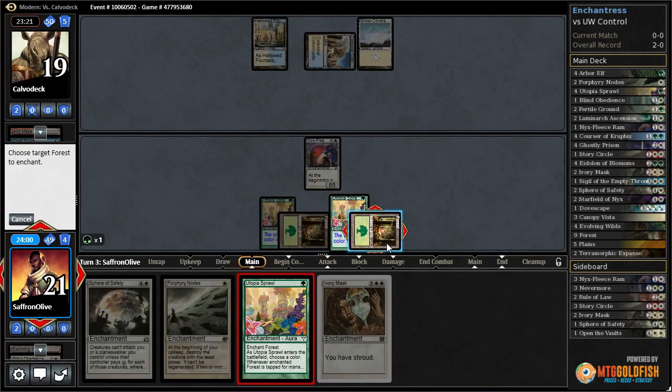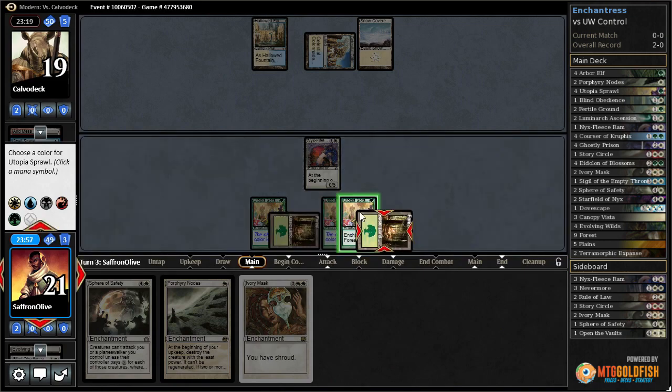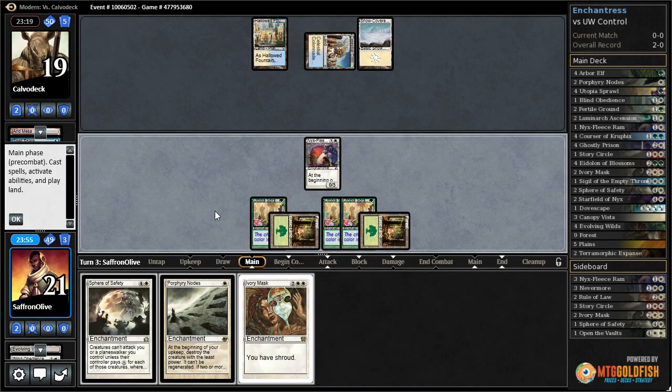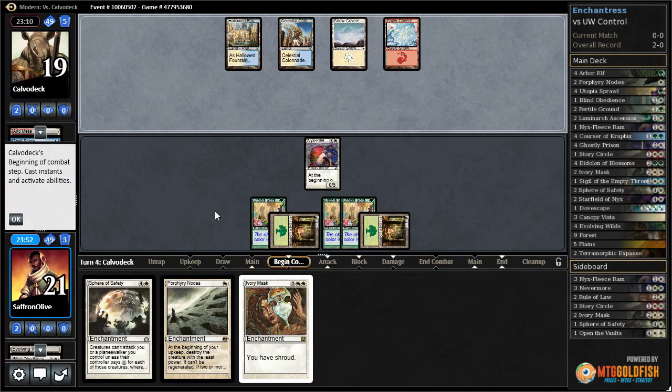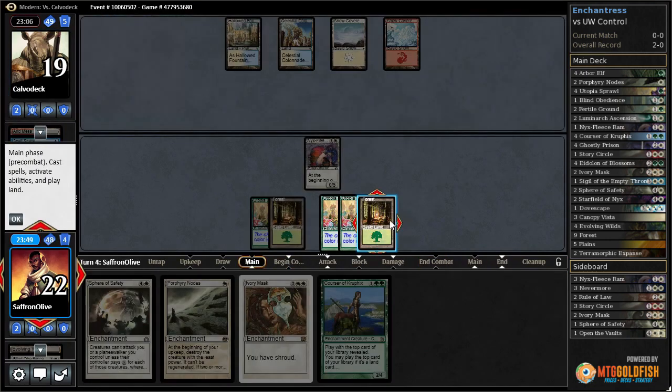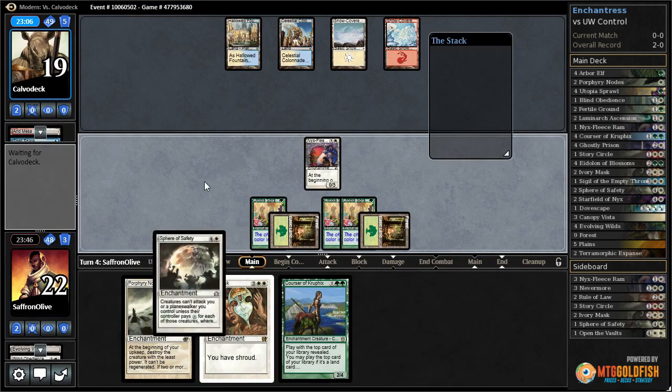There's a Spell Snare, and then Utopia Sprawl — white, white. I guess we just set it on white again and pass the turn. Alright, so it is Jeskai. Now let's just play Sphere of Safety.